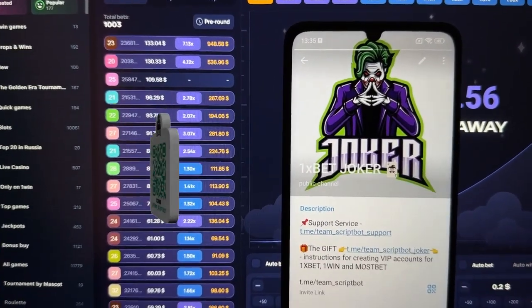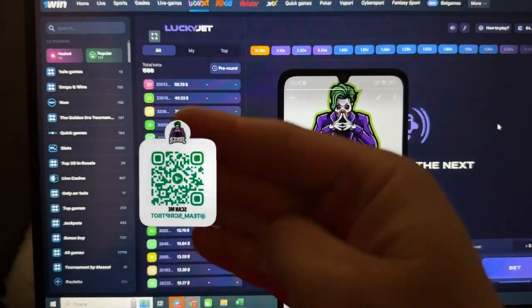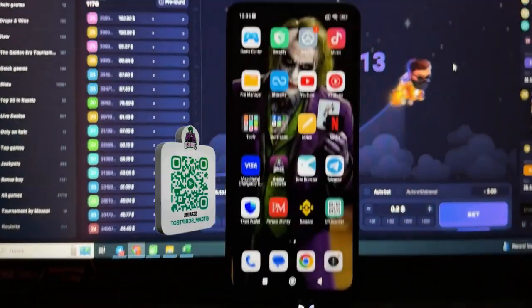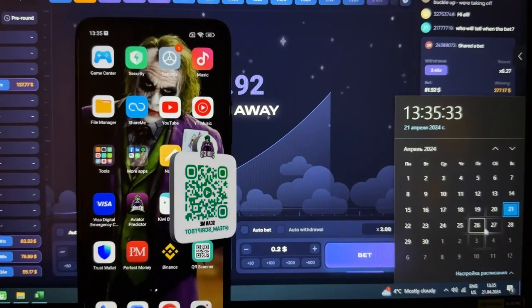If you have questions, you can ask Team Screenbot support. In this place you can see my QR code — you can scan this QR code from your phone to follow. Next step: now I'm going to show you my actual Android time and my live laptop time to confirm it's a fresh day today.